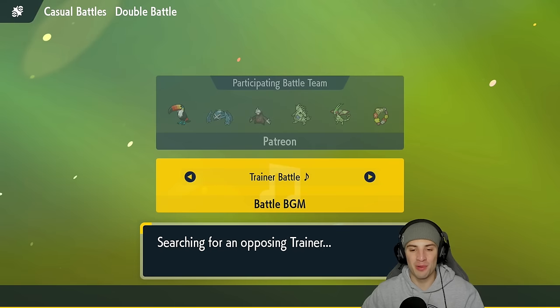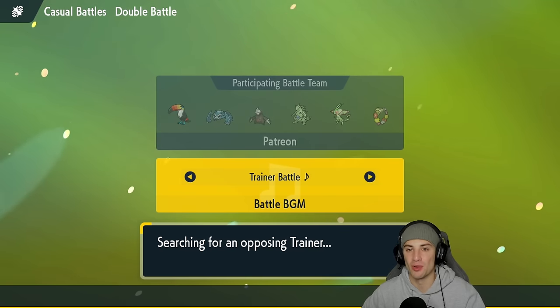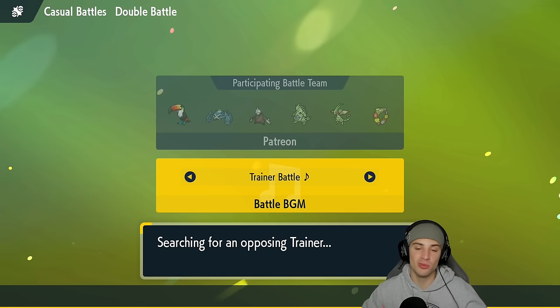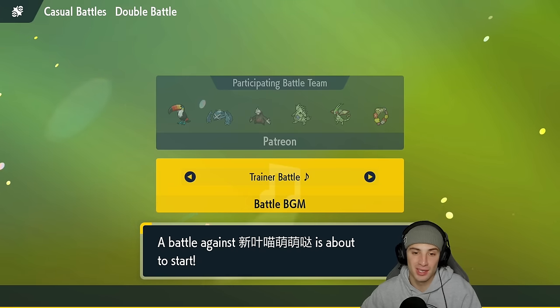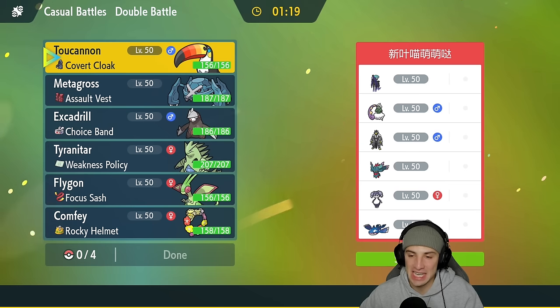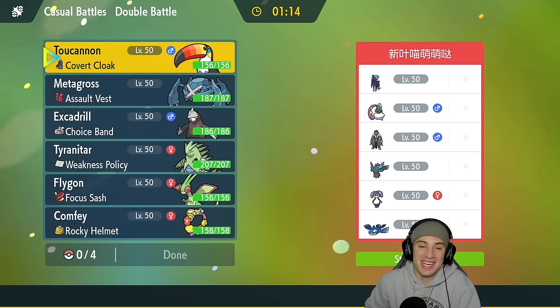Loading up our first match. I'm looking for rental teams featuring new or returning Pokemon — if you have rental teams leave them in the comments or DM me on Twitter. This first match is going to be a pain — we're going up against four Pokemon from the Regulation E meta plus Kyogre and Shadow Rider Calyrex. It's going to get so annoying, but I definitely want to lead a Pokemon that can set up Tailwind — I'm thinking Toucannon.